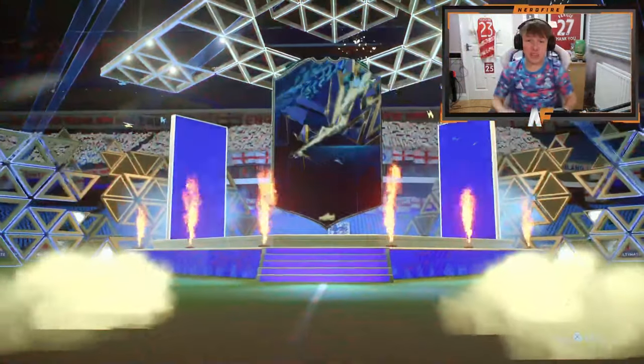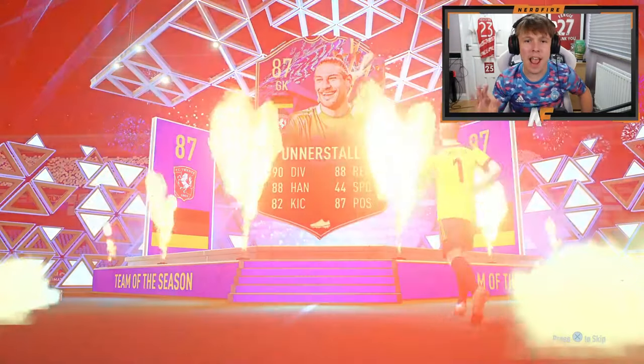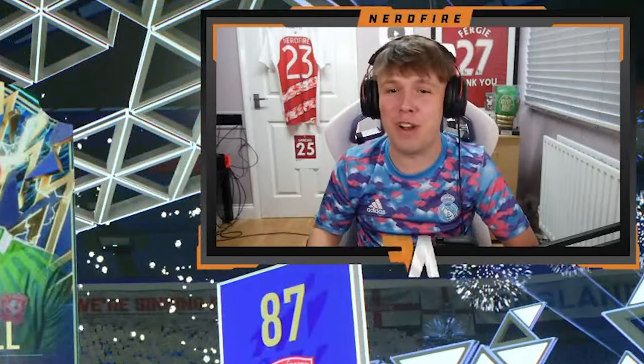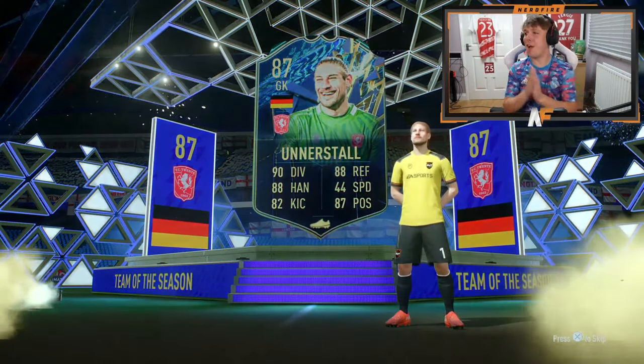Maybe the tradable 50k pack is where it's at! It is — the tradable 50k pack delivers. It's a German goalkeeper — FC20 Anastal. It's not the best one, so I'll be alright if we get a bad challenge. Nevertheless, it is a blue — first blue packed! That means the first challenge is about to be sorted.